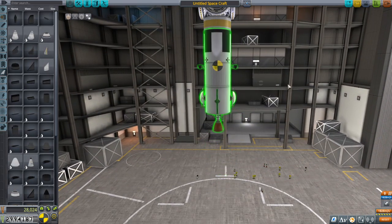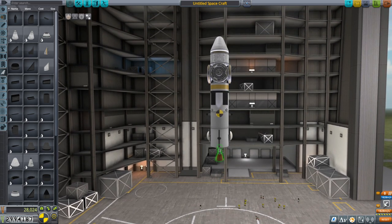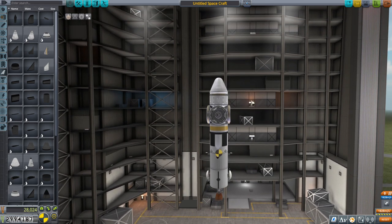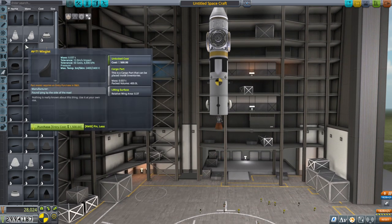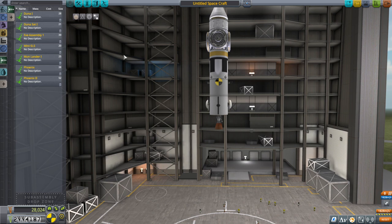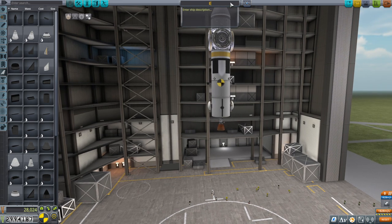That sort of looks like an Agena kind of thing, weirdly. 1,828 meters per second, but we're going to have to expect that a lot of that is just getting to the EVE station. I wasn't impressed by our launch vehicle last time. Let's call this the EVE station tank.